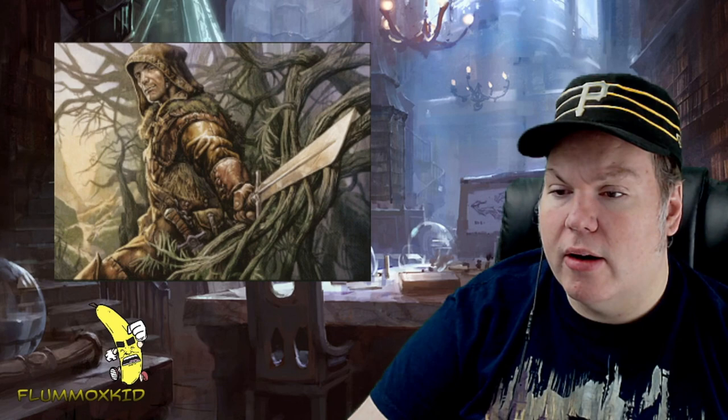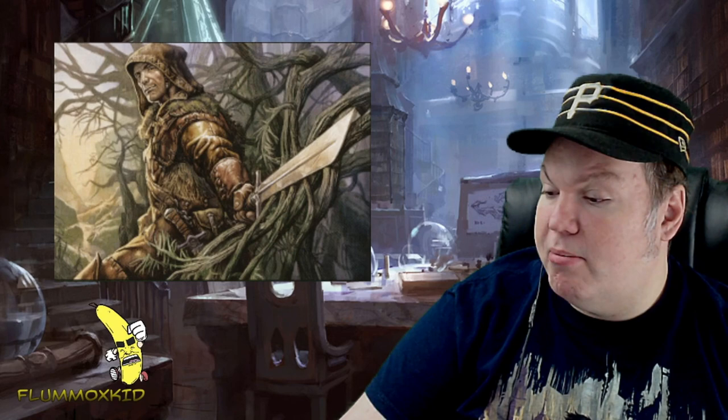Another one that sort of fits the name is Boros Charm. For a white or red — it's another one like Azorius Charm that gives you a choice. At instant speed you can deal four damage to a target player, permanents you control are indestructible — which would be the white side — or a target creature gains double strike until end of turn. It gives you a feel of both the white and red side as well as a combination of the two.